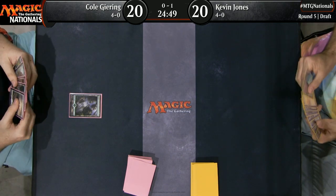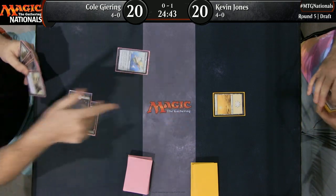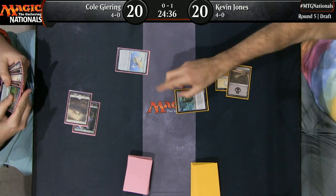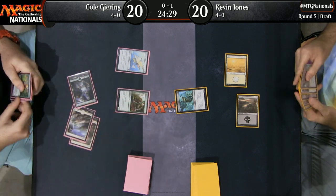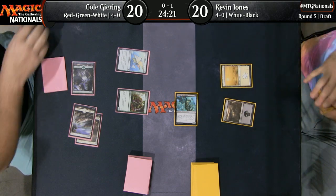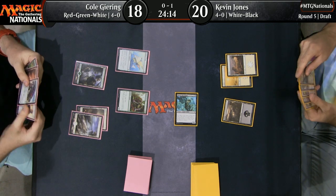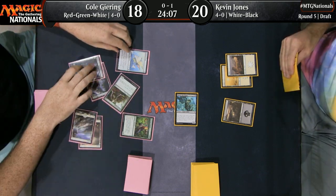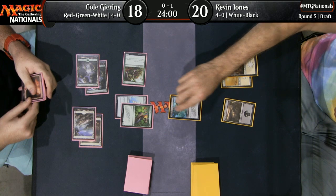Kevin Jones playing a deck we've seen in Constructed — white-black tokens splashing green for Nissa's Relic Seeker. Not another Cobbled Wings — what is happening here? I guess this is a green-white deck, so there's likely to have a lot of beef. And just as I say that, it's Blossom Dryad that hits the battlefield, a 2-2 for three. This matchup is Huatli against Vraska, Relic Seeker. Cole Gearing is white-green splashing Huatli. That's white-black splashing Vraska. Looks like Kevin had taken the first game, and this one looking a lot better for Cole.